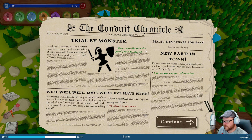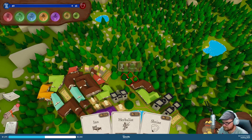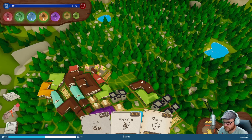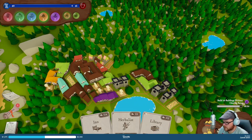We got a new person joining us — a new bard is in town. And we got plus six threat to the town. Strange dreams — monstrous eye has been found living at the bottom of our local well. Seems like a problem. Pop a shrine in real quick — these are really easy.